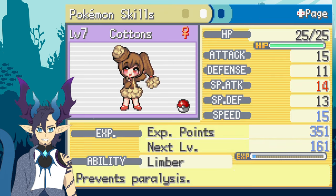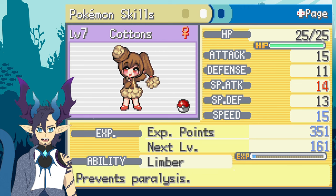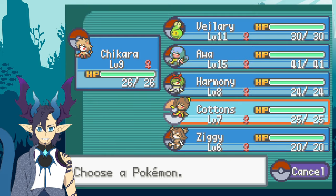I want to mention that last episode I thought Runaway and Klutz were the only two abilities for Buneary, since I'm used to not finding hidden abilities. Limber is actually a hidden ability — I guess they made it accessible seeing as Klutz is such a bad ability. So we could potentially use Cottons, though I'm not sure if there's a better Pokémon to replace her with.